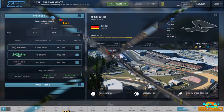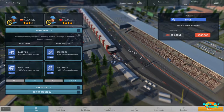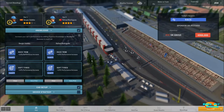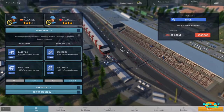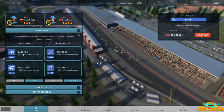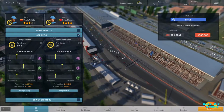Practice just ended and we did not put up stellar times, even pushing the cars hard on both engine and tire performance. We ended up 19th and 20th, which reflects where our car performance is — so I should have expected that. We've got 15 laps for the race. Knowledge bonuses include plus 10% for race trim and soft tires on both cars.